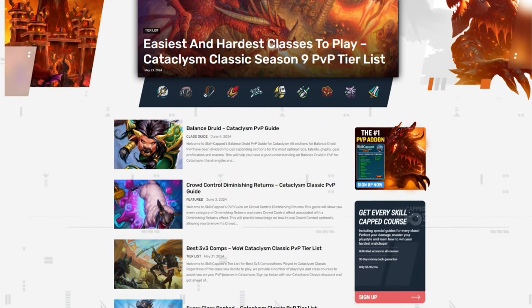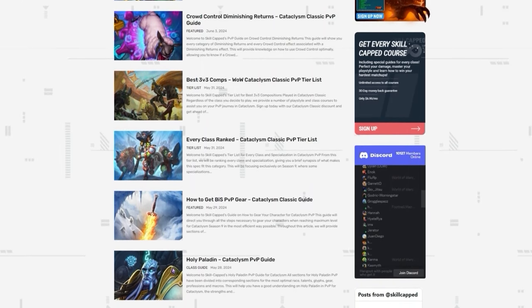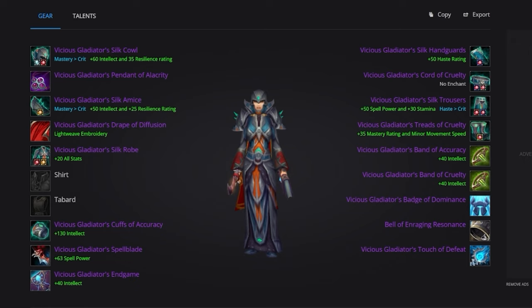Be sure to check out our article site after the video for your pre-BIS gear. In Season 9, all of your best-in-slot gear comes from PvP, with the exception of your trinket. Your main pieces are the Vicious Gladiator's Regalia set: Silk Cowl, Amice, Robe, Hand Guards, and Trousers. We're running 5-set because the stats are optimized for our breakpoints. For off-pieces, grab Vicious Gladiator's Drape of Diffusion for spell penetration, Cuffs of Accuracy for bracers, Cord of Cruelty in the waist slot, and Treads of Cruelty in the boot slot.